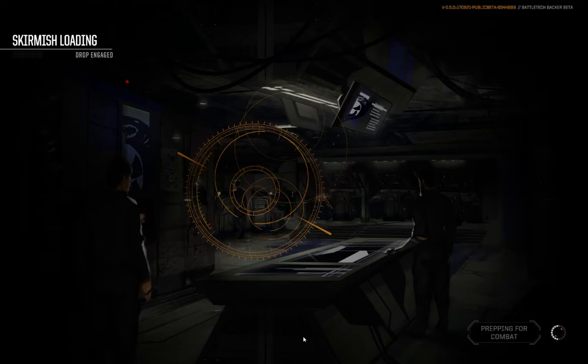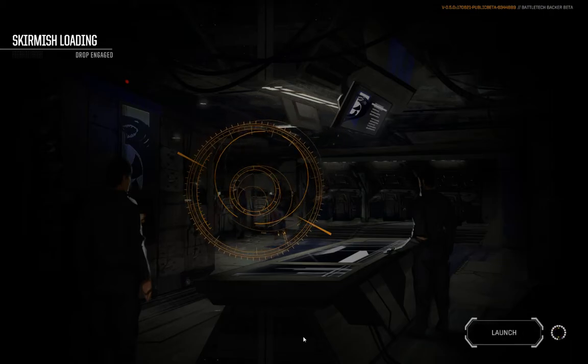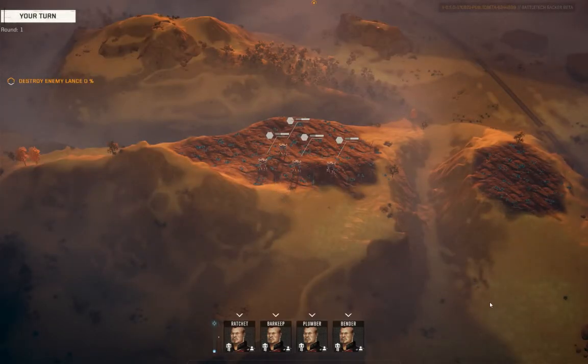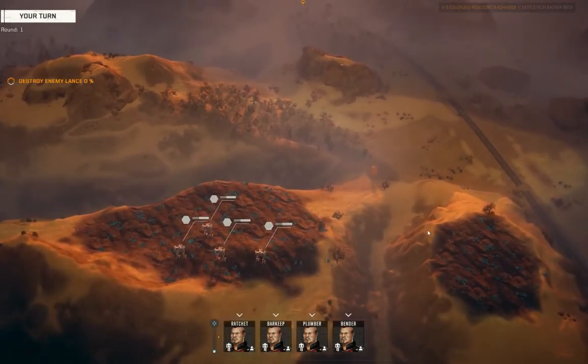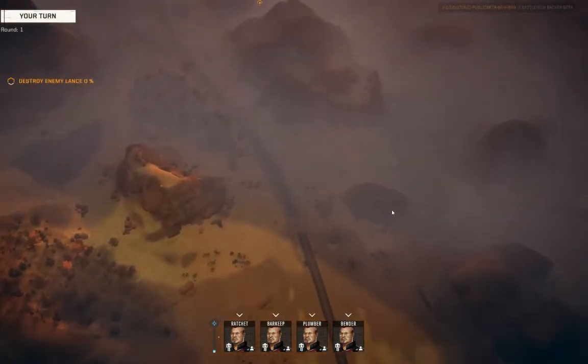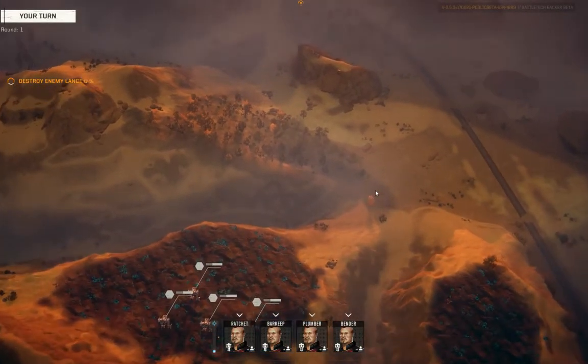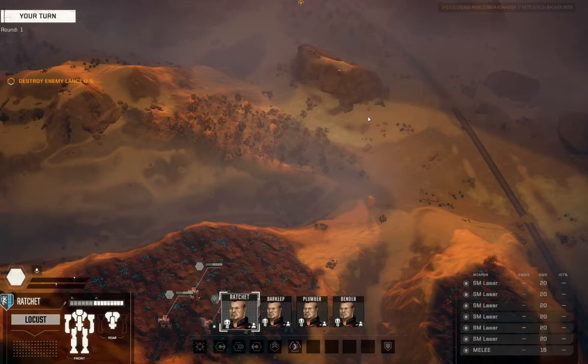In the ongoing saga of how completely broken is evasion, let's find out today. The enemy team has some legitimate threats to my Locusts. The Hunchback — I didn't look too close at the variant — if it's the AC/20 build, one lucky AC/20 shot kills a Locust. The Orion's got legitimate guns; it's a generalist build but it can put holes in my mechs. Even the Urbanmech's AC/10 is absolutely nothing to sneeze at.